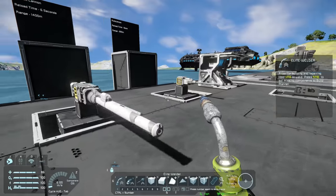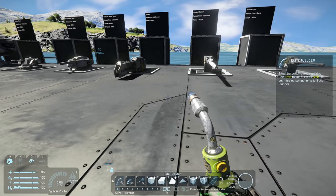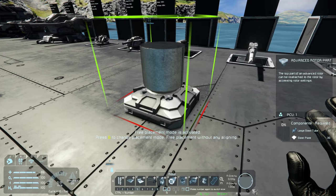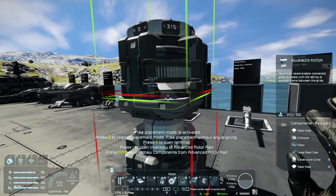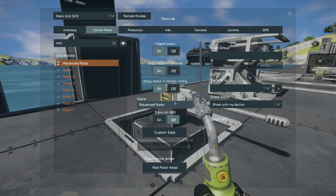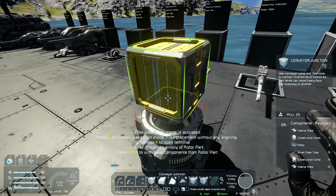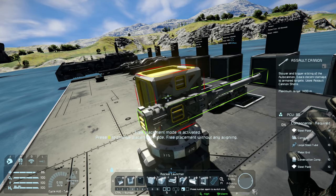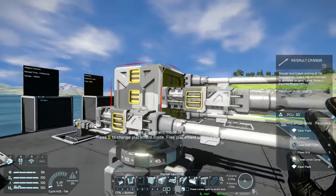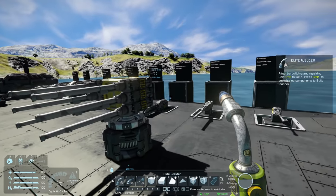Here we have a bunch of static weapons. What you can do with these is make sub-grid weapons — you can grab an advanced rotor, remove the head, add a small head, then add one of these mounting blocks and some guns to it, essentially making your own custom turret. You'd want a hinge between the rotor and the guns, but this gives you a taste of what you can do.